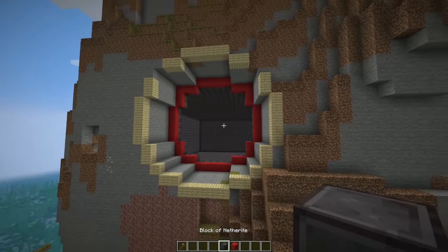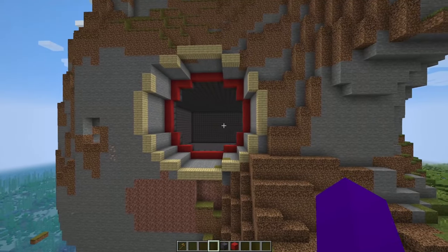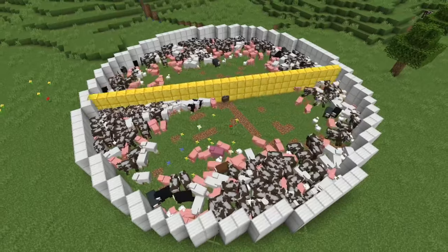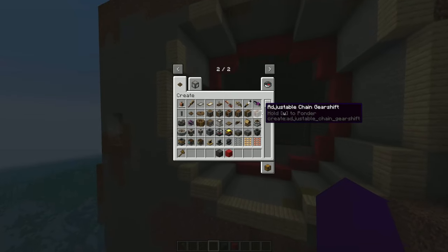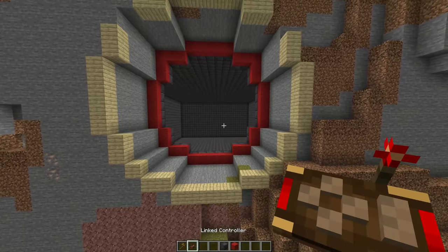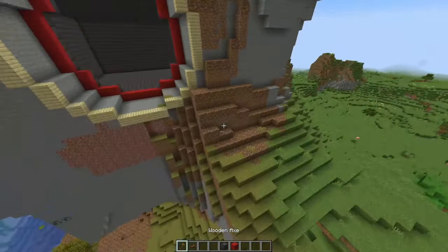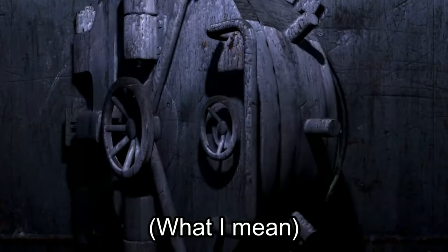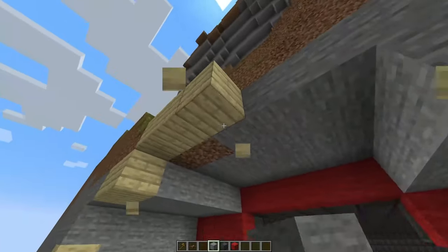I want a huge door that will be practically invisible from the outside. There's this mod called Create Mod which adds funky mechanical stuff to Minecraft, and I want to build a door that opens when I click W on this little controller — opening like a vault door. I need to figure out a system to do this.